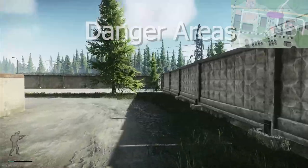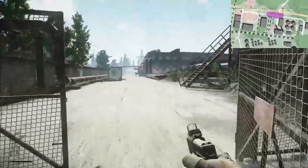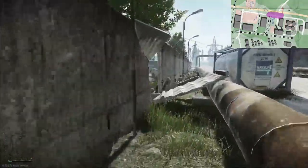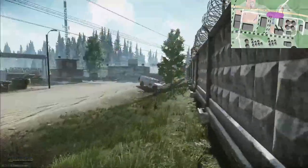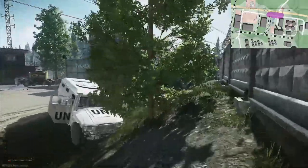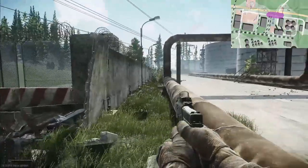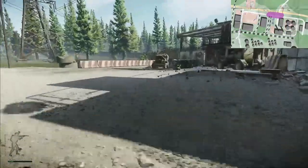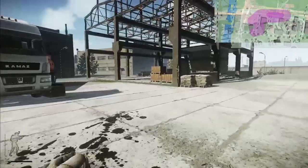Moving on to danger areas. First we have the checkpoint wall. There's two holes leading into Checkpoint from the warehouse area. When people spawn on the checkpoint side, they generally camp these holes as massive choke points for people coming out of the warehouse area, and vice versa. So it's very dangerous to go through these holes early on. Be careful, and also note you can go up on hills to see over the wall and check if it's being camped from high vantage points.